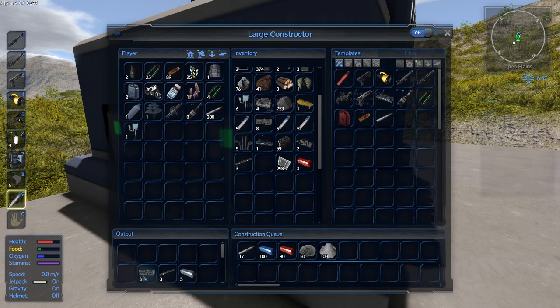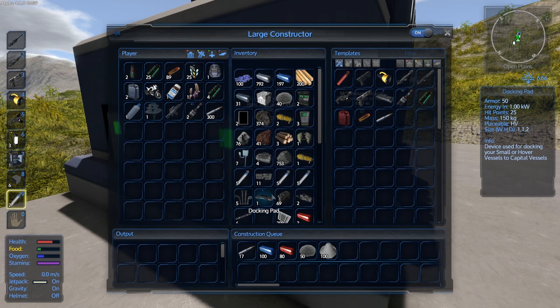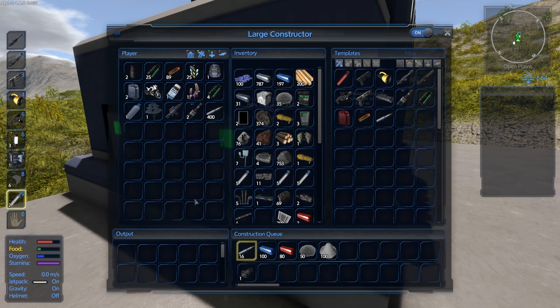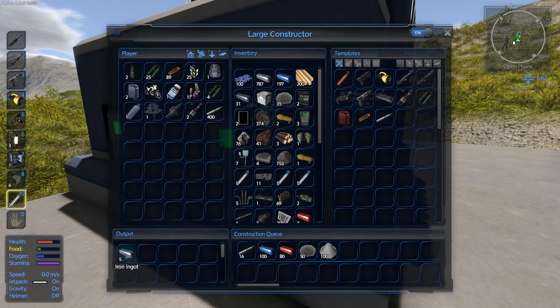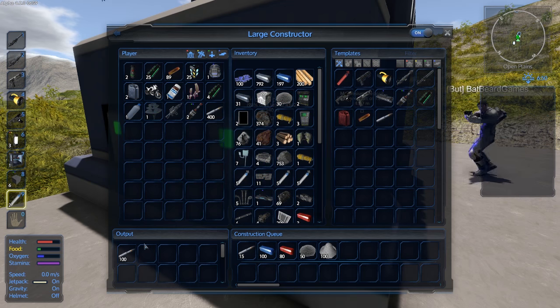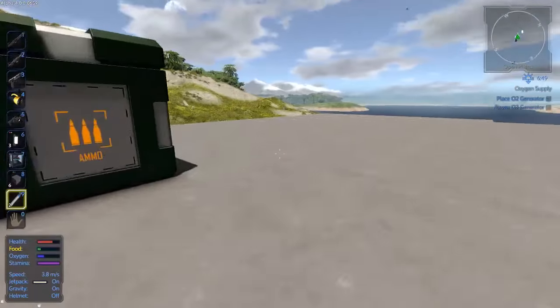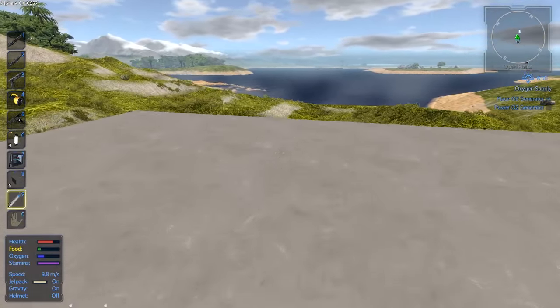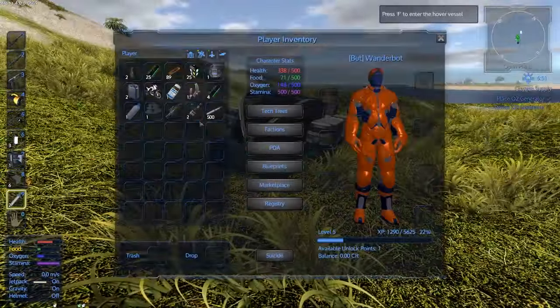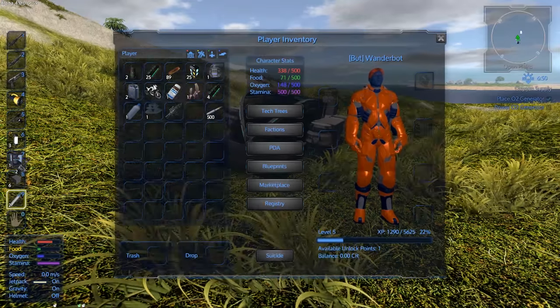I seem to have found a bug. A bug? Like spiders and insectoids? Oh, there we go — now it's finally starting to use the raw meat. Somehow I managed to get nine salami from three pieces of raw meat. I don't really know how. You might have to go get some more magnesium at some point. I'm doing that right now.